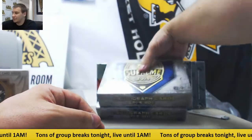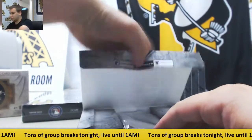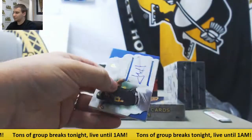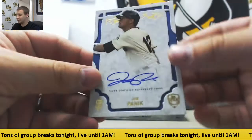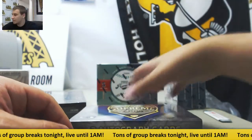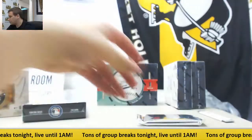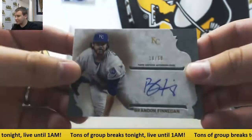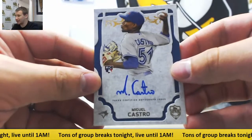We'll go with 2015 Supreme next. First autograph for the Pirates: Josh Harrison. Second autograph for the Giants: Joe Panik — both on card. Box 2 of Supreme: first up for the Royals, 19 of 50, Brandon Finnegan. For the Blue Jays: Miguel Castro.